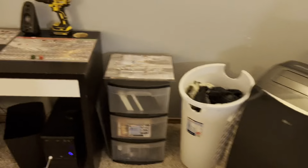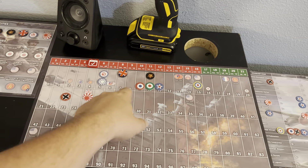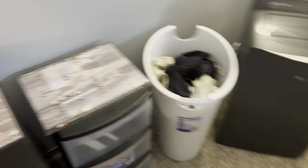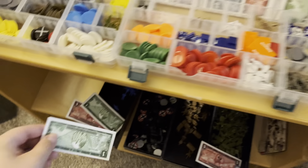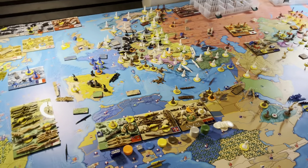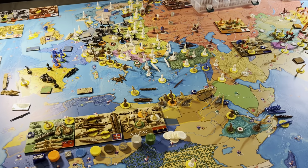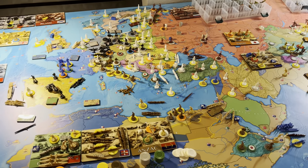France collects income - France is at 9, so collecting 9. Okay, that's the Commonwealth and French turn. Passing it on to Spitfire with the Italians. Goodbye!